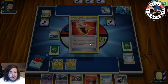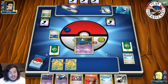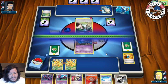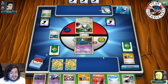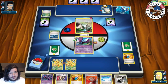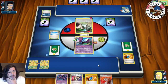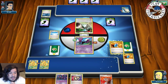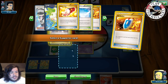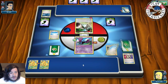We get Golbat, Puzzle of Time, and DCE - a pretty good hand. Our opponent uses Maintenance to put two cards back and draw one. They use Burrow discarding the top card of our deck - a Level Ball. Another Burrow discards a VS Seeker. On our turn we top-deck VS Seeker. We put down Golbat, do 20 damage on Wailord, attach DCE, and play Skyfield to bump Rough Seas. We Sycamore discarding our hand to draw seven new cards.